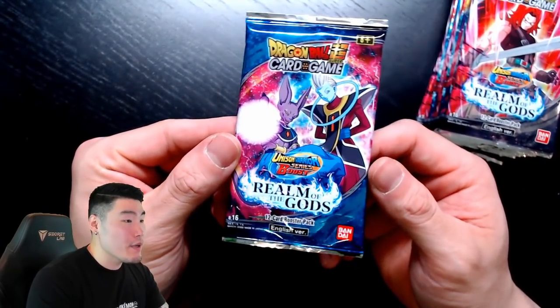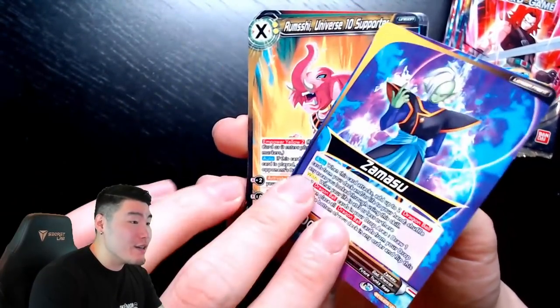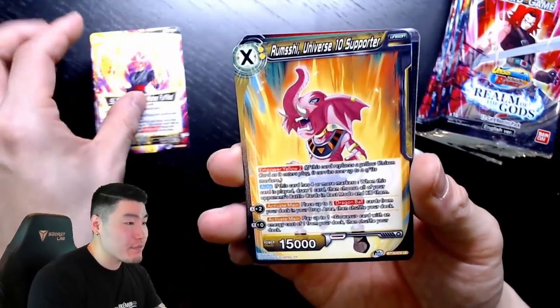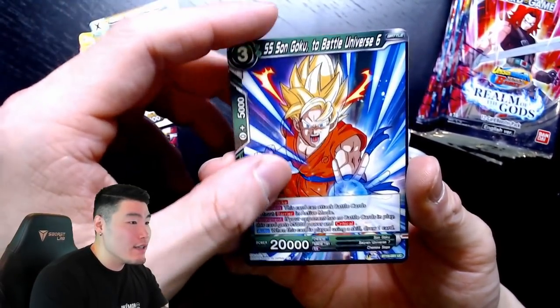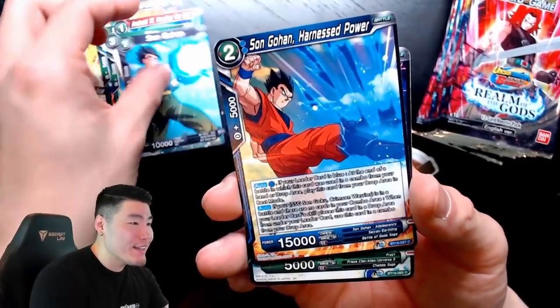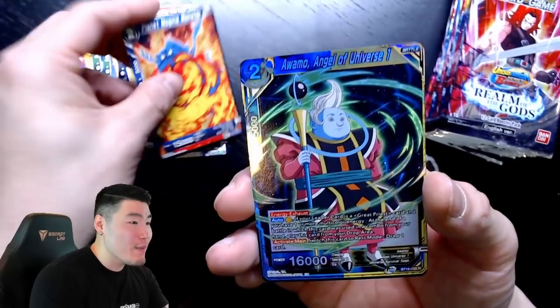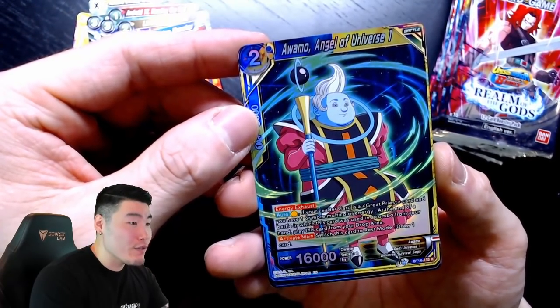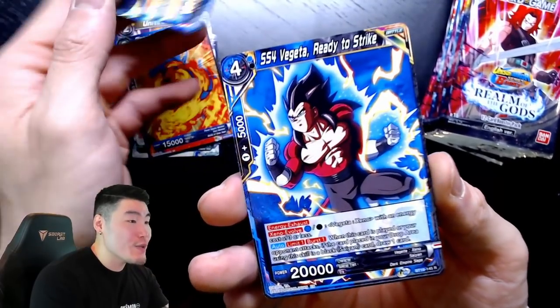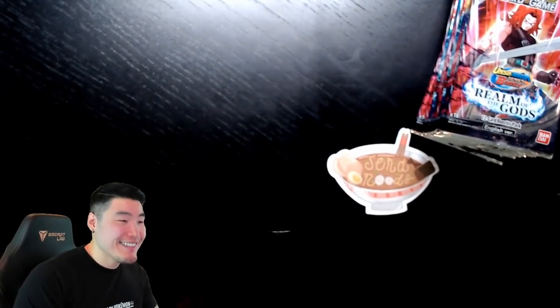Pack nine, Beerus and Whis pack. Cards: Rosé — nice one — Zamasu to Rosé on the back, Rumshi, Son Goku, Android 17, Whis, Gohan, Frost, United in Will, Planet, Mojina, Monster, Awamo Angel of Universe 1, and Super Saiyan 4 Vegeta Ready to Strike. Not bad.